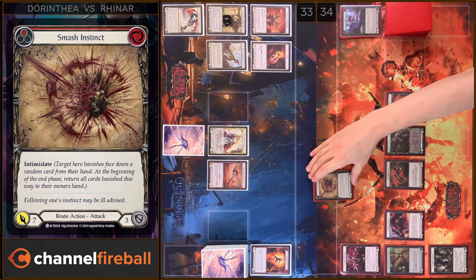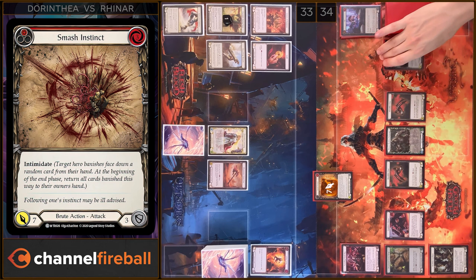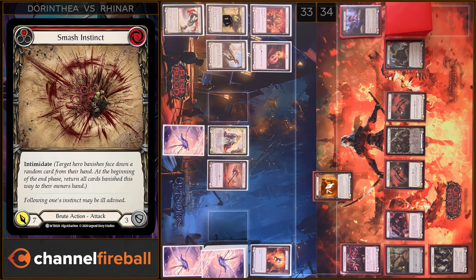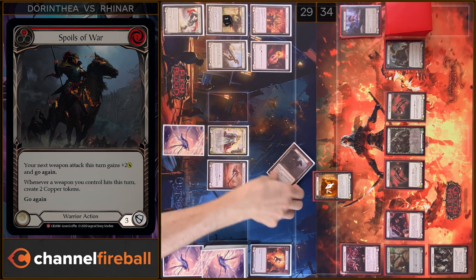Let's play Smash Instinct. Seven damage and Intimidated. Seven damage. I'm gonna block three damage. Do you have any reactions? No. I take four. That's all. In the end I'm gonna arsenal this card and pass down to you.